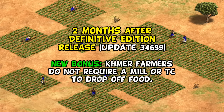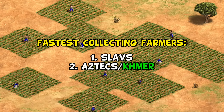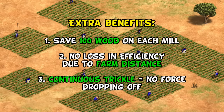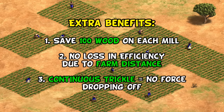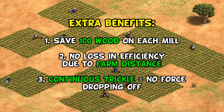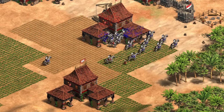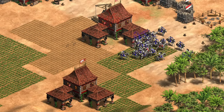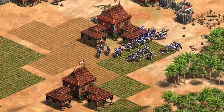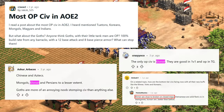The second major patch of Definitive Edition outright gave them a new civ bonus — now almost synonymous with the civilization — in which farmers would no longer need mills or TCs to drop off food. This immediately reversed their fortunes. While it wasn't initially obvious how much this would help, it ended up being a big boost to their farmers, putting their collection rate up there with Aztecs, only slightly behind Slav farmers as the best in the game. Once you consider all the second-order effects for their farmers plus the benefits of a continuous trickle, it was obvious almost day one they were suddenly a contender for having the best farmers in the game.